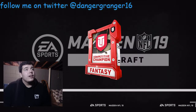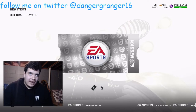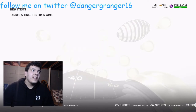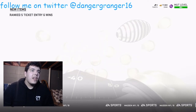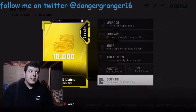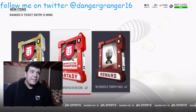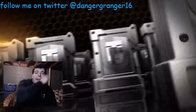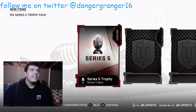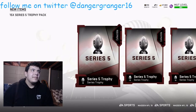So we just went 6-0. Let's get into the pack for going 6-0. I get my tickets back, which cost me 15,000, so I'm even. And then you get 30,000 coins for going 6-0. And then you get 15 Season Trophy Packs — 15! So we're just going to speed through these. Literally going 6-0 and it's not that hard. Now let's hop into the next pack.